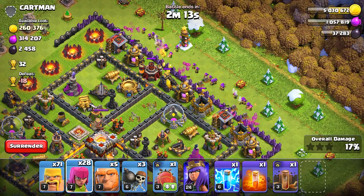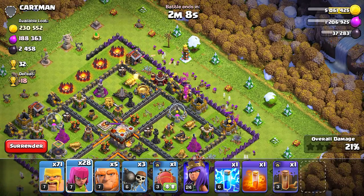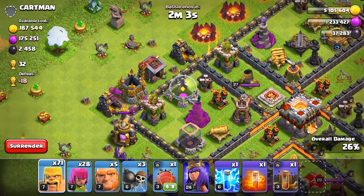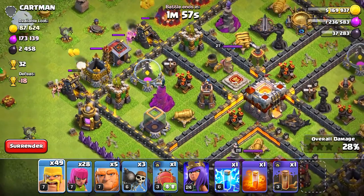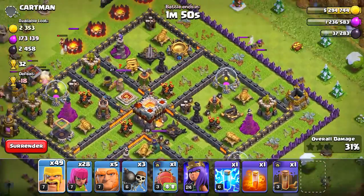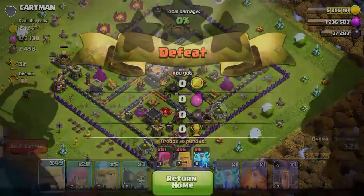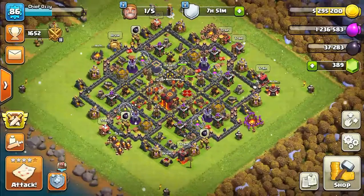That will help out in the long run. We're doing well. We're not gonna enter the base cause I'm not too interested in trophy crushing right now. Gonna take care of these last few gold mines over here. Most of his gold is literally in his mines — he's down to like 2,000 now. So we don't need to worry about gold anymore. I'm gonna go ahead and concede cause there's no reason to continue attacking. Overall we got 600,000 gold, 400,000 elixir, and 3,600 dark elixir — not bad, very good raid.